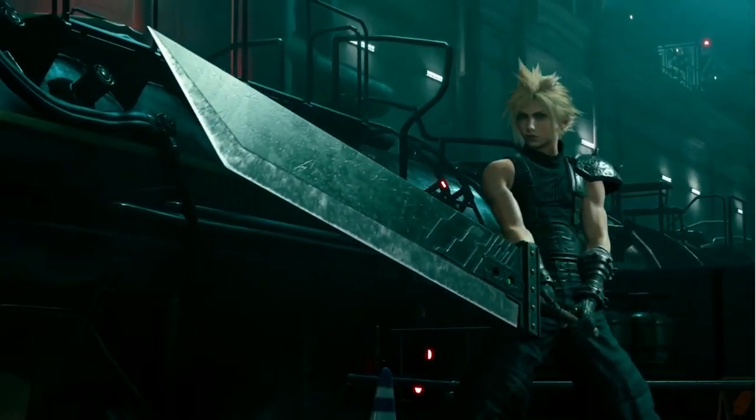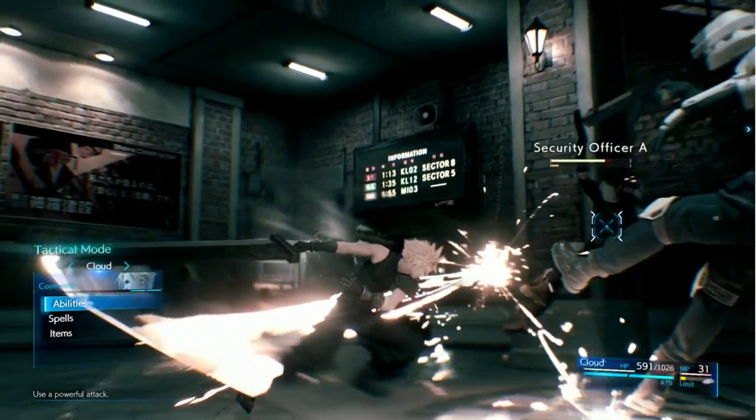Cloud needs to be tactical — he needs ATB. Two ATB bars are displayed in the lower right. These fill up slowly over time, but fill much faster as Cloud lands standard attacks. Once an ATB bar is full, you can enter Tactical Mode, where time slows to a crawl, and you have the opportunity to choose actions from the command menu.